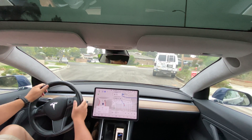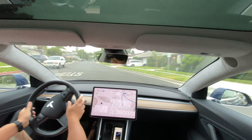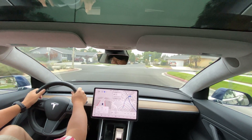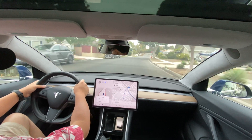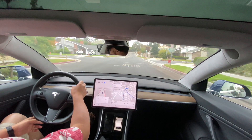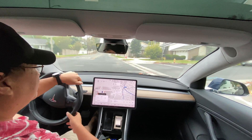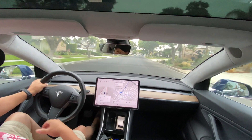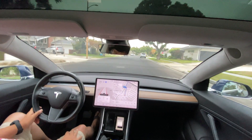We're going to do a regular test loop. I'm letting it go, but it's not taking the route I normally like. It's going too fast on that dip — 25. I'd like it to take a right, but 'Auto Lane Change Unavailable' is what it said. I'm going to force it to do my stop signs onto the highway, and then it will turn around and do the circle.